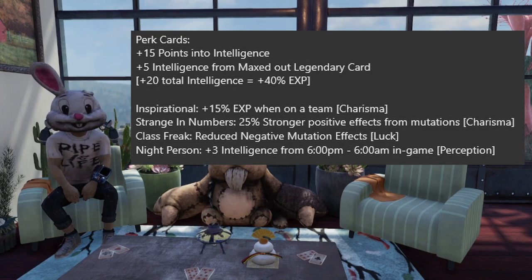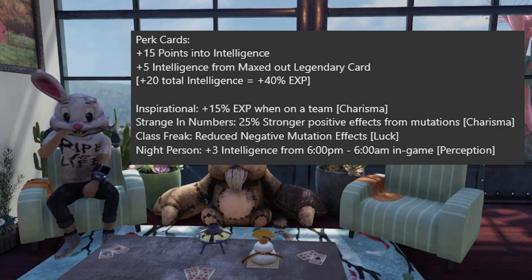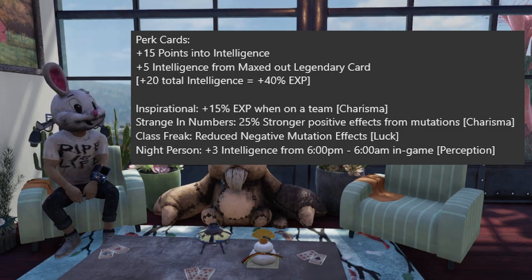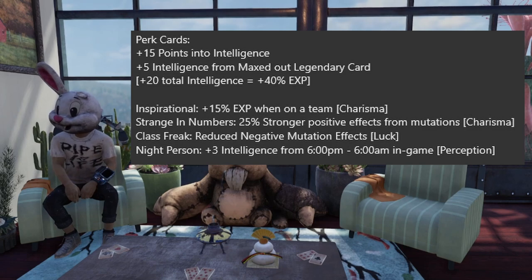Last but not least — one I forgot in the previous video — is Night Person. It is a Perception card that increases your intelligence by 3 when maxed out, from 6 PM to 6 AM in-game. It's a nice chunk of time for an extra boost to your intelligence, and it's always nice to have if you're trying to min-max or squeeze a little more percentage towards your EXP gains.